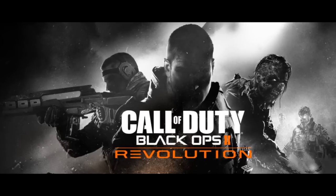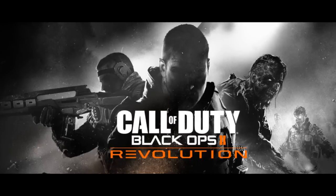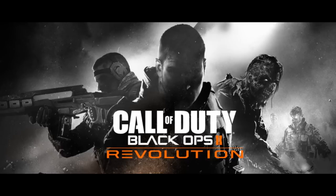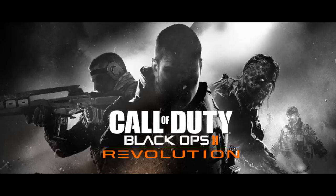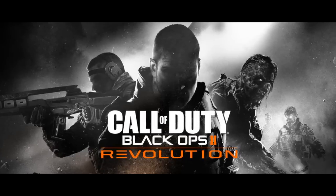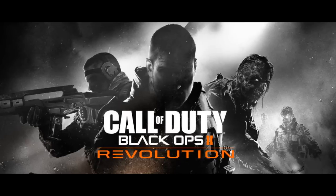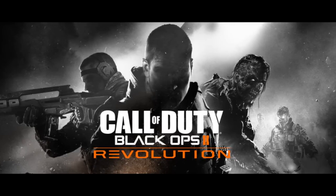First of all, this banner which has been sent in by an anonymous source to charlieintel.com — big shout out to them for revealing this. It shows a banner which is typical Call of Duty: three people, the one on the left with a gun, the one at the front looking hard, and the one on the right which is actually a zombie. This is the first time they've actually put soldiers and zombies together in one of these promo images, and of course we've got the high resolution logo at the front with the Revolution logo as well.